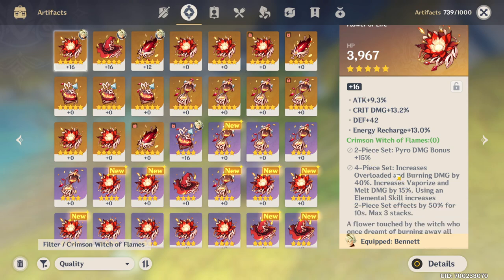It increases overloaded and burning by 40%, vaporize and melt by 15%, and using an elemental skill increases the two-piece bonus of 15% by 50% for 10 seconds. So they can stack up a lot of pyro damage bonus and of course have that vaporize and melt increase.